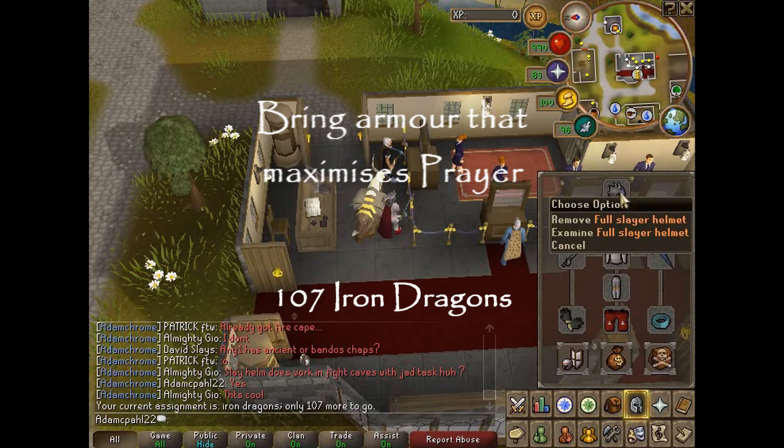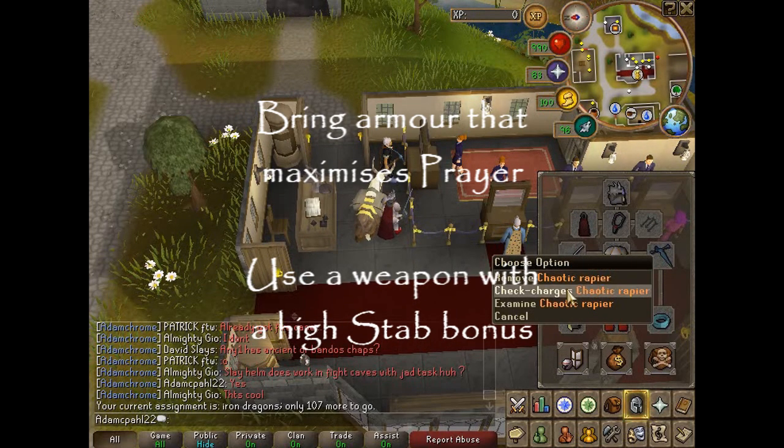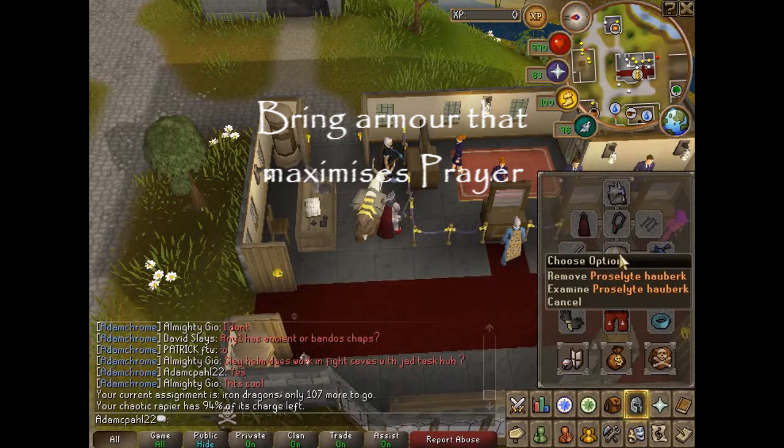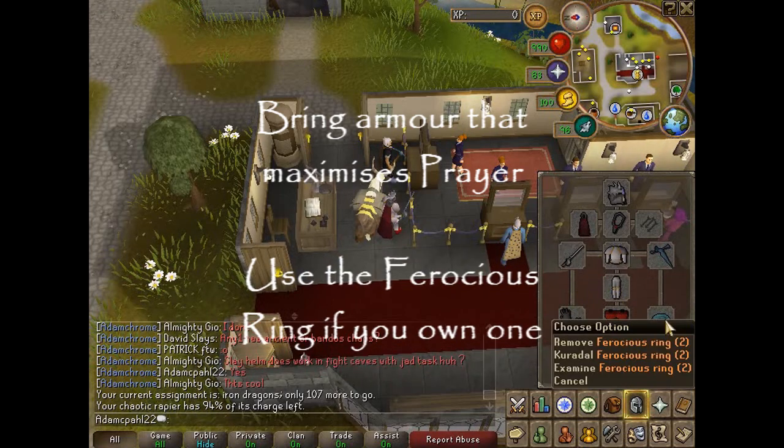Bring with you a slayer helmet, a soul wars cape, a fury amulet, chaotic rapier, a proselyte hauberk, mind defender, proselyte cuisse, archers gloves, dragon boots and ferocious ring.